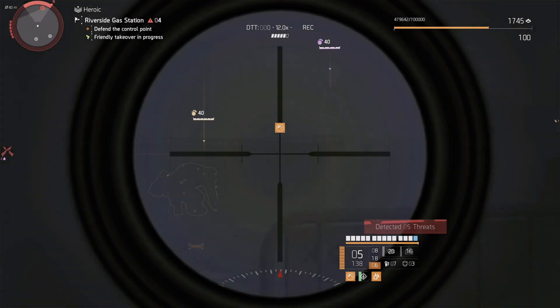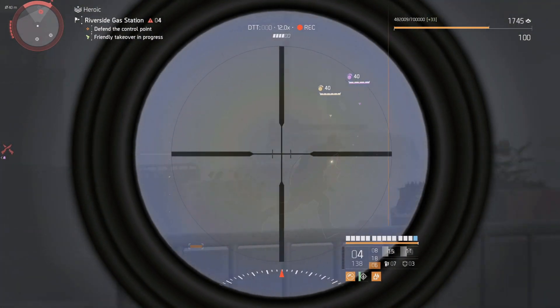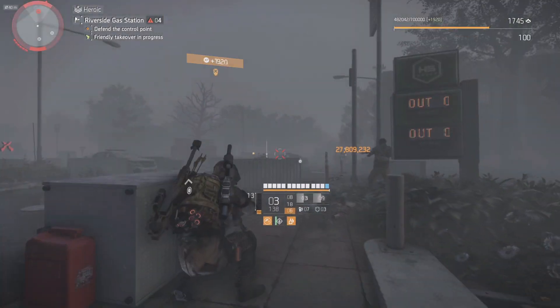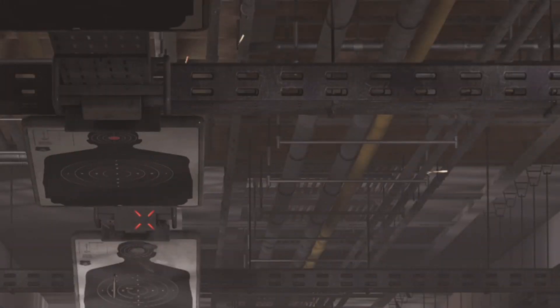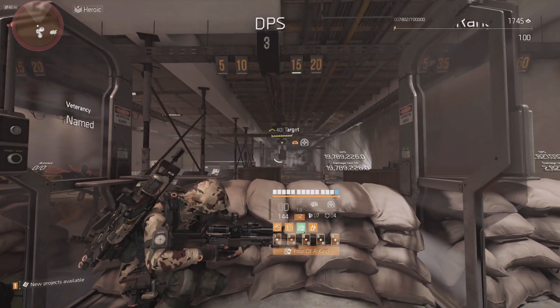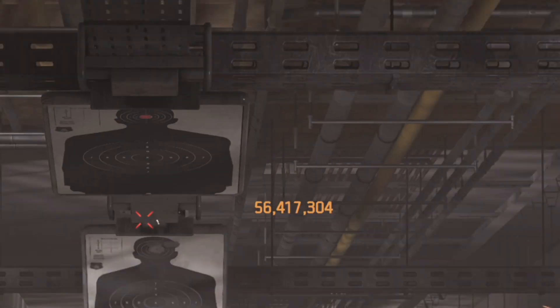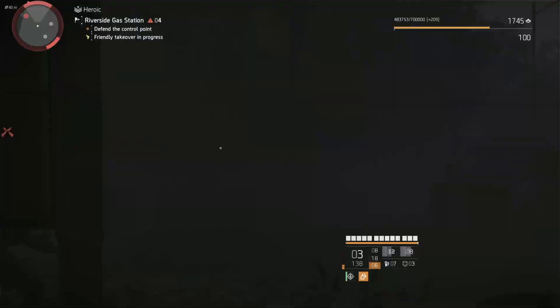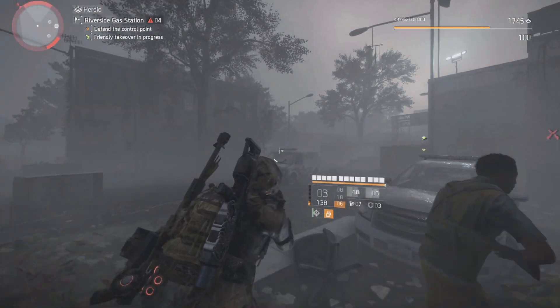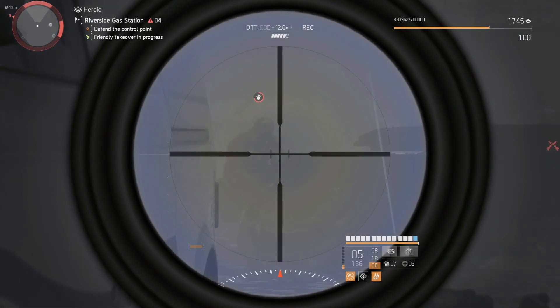I was surprised that this build was able to hit approximately 1 million damage harder than my Aces and Eights build. People told me to try it out, and with the procs I was hitting 57.5 million, while Aces and Eights was hitting around 56.4 million — and that's with the crit version. This build is absolutely legit and it's a fun build to use.